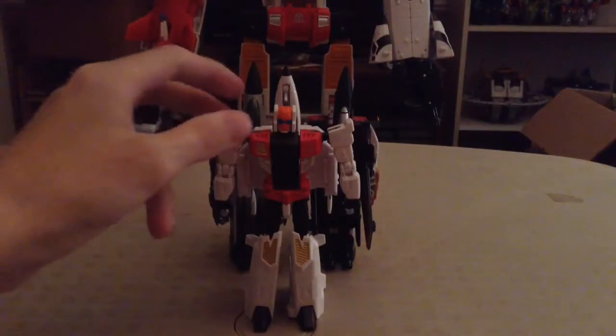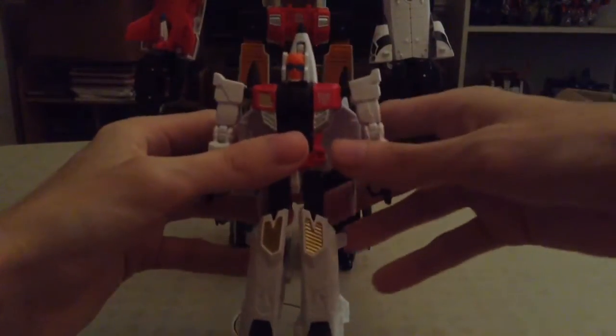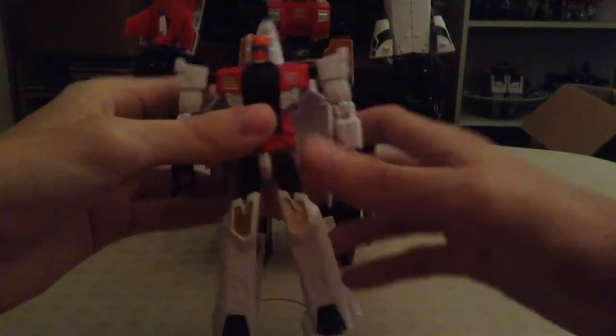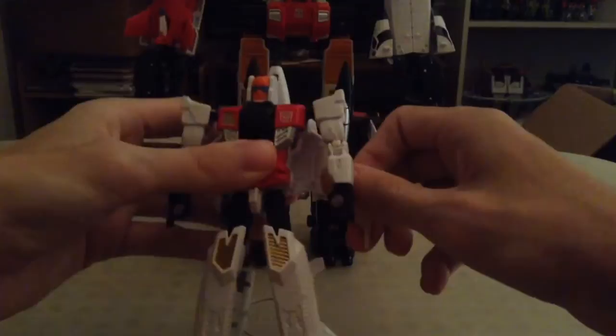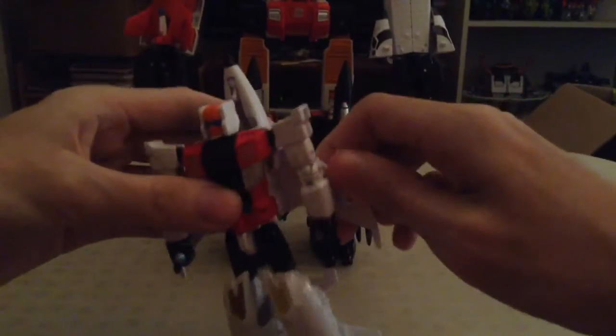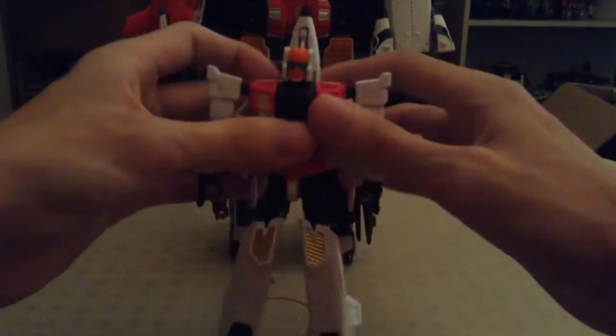Here is Quickslinger, otherwise known as Slingshot, in his robot mode, and as you can see it is exactly the same as Fireflight's. I'm not sure if this is the correct way to transform him with the wings. You can have the wings out like that and have part of the jet on his back. However, I like to go for the old Generation 1 look where you have the wings folded back, and it looks quite a bit better.